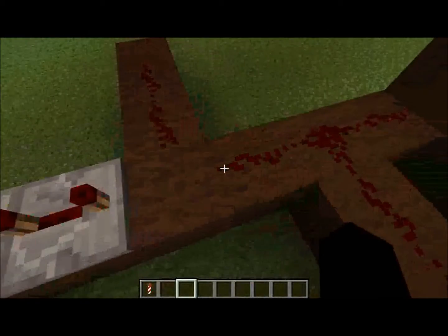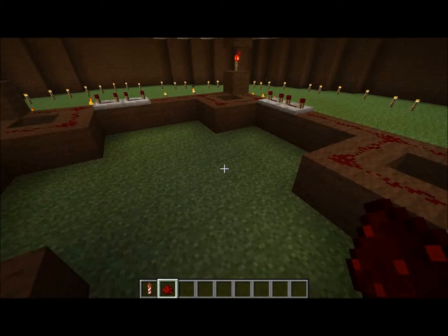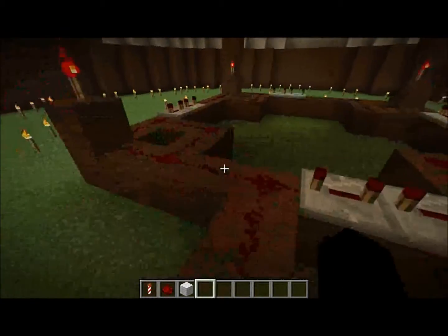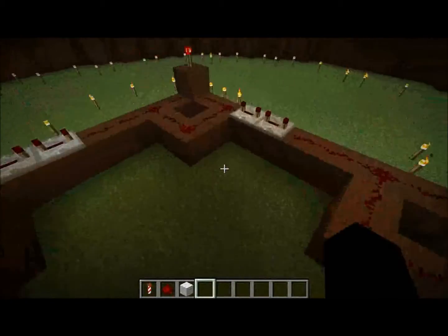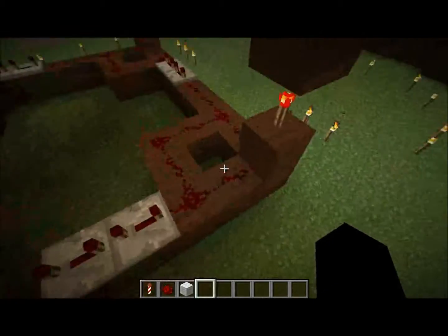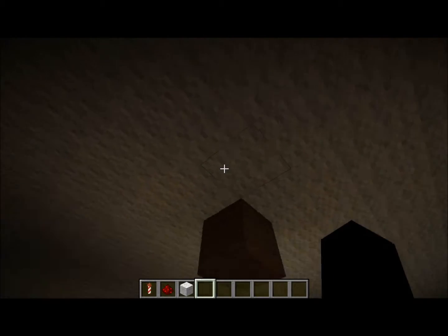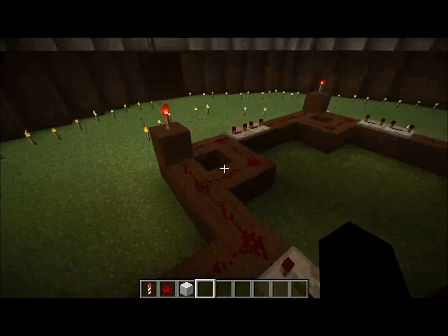So first I'm going to fix this hole on the roof. What's here is you have a clock, and this is here just so that the circuit can get passed around. Then you've got a redstone torch pillar, and these go up and activate the dispensers. All relatively simple.